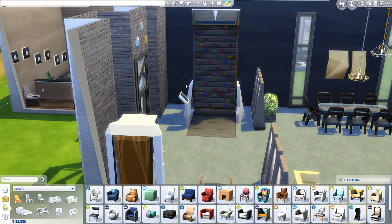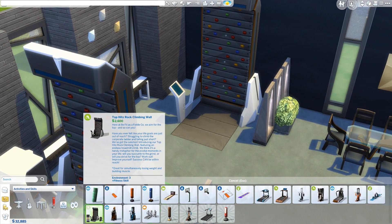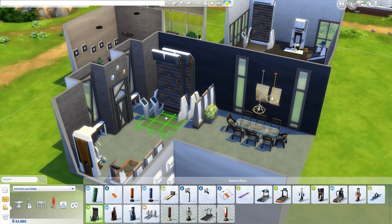All the other stuff are just like new items or re-skins of existing items, but this is a new item — the rock climbing wall. It's in fitness, it's got an environment of three. Why would this have an environment of three? I guess if it's in an actual gym it could be alright, but you wouldn't want it — as if you'd ever have this in your house, although that would be pretty sweet.